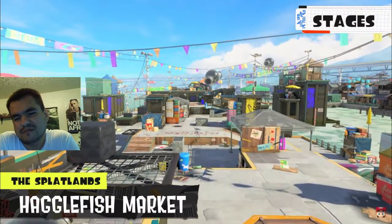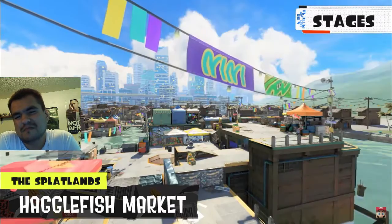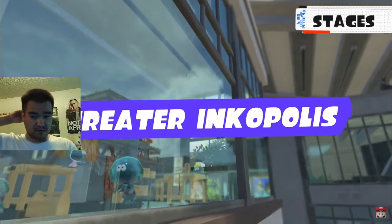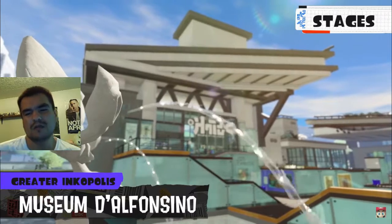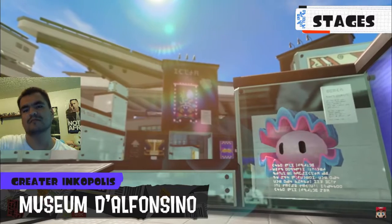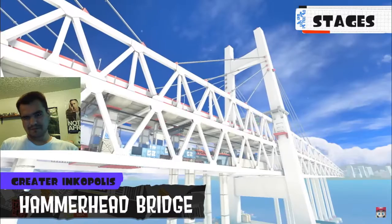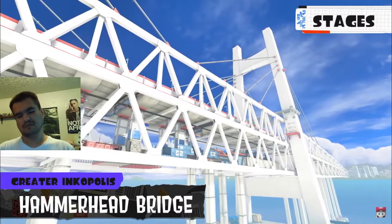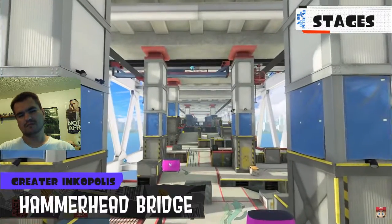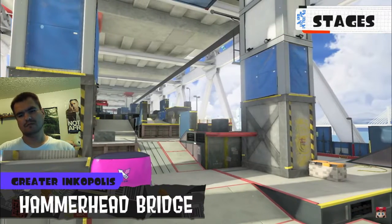Hagelfisk Market — a pier filled to the bream with street vendors. Several stages from Greater Inkopolis also return, including Museum D'Alfonsino, where battles take place in the central courtyard of this modern museum. Take special note of the rotating wall. Hammerhead Bridge connects Greater Inkopolis to the Splatlands and is finally open, making transit much easier.